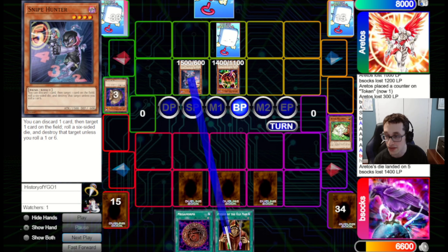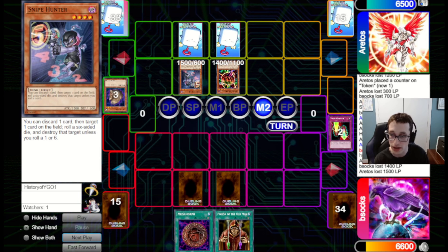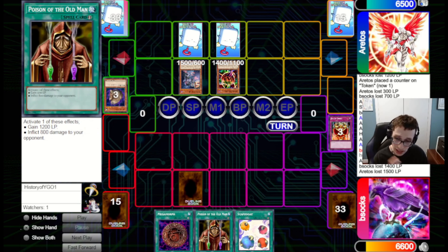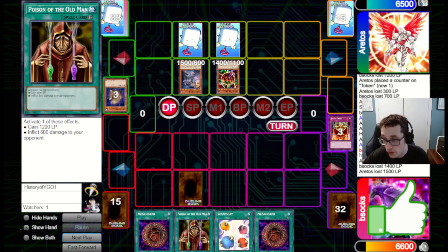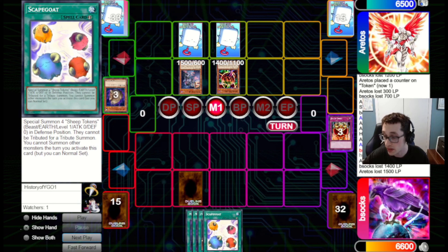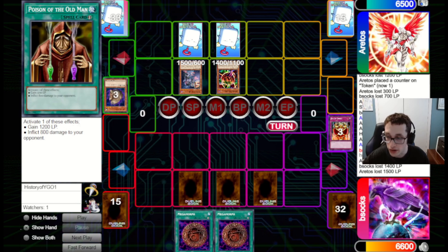We didn't draw a monster, so we set Poison and Scapegoat. It turns out they do indeed have Decree, so I'm glad I went for Jar of Greed. Unfortunately for them, we don't have any traps right now. They attack in for 400 — I'm fine with that. What I'd rather have is two Scapegoat tokens to soak up later attacks or do random things with. They beat over two of our tokens when we pass back. Secret Barrel will not help us with Decree up. We set it as a bluff, though I think I should have kept it in hand. It is blocking a Spell and Trap zone, but we sided out Chain Strike anyway.